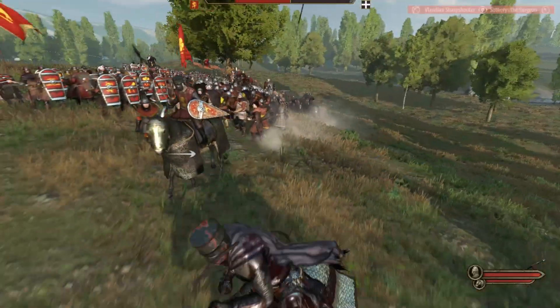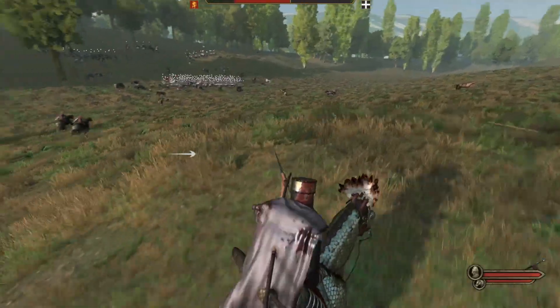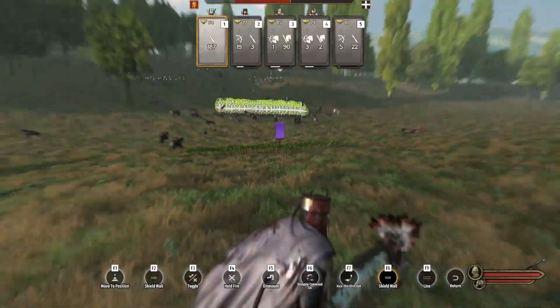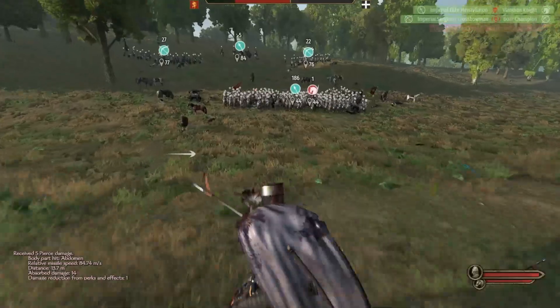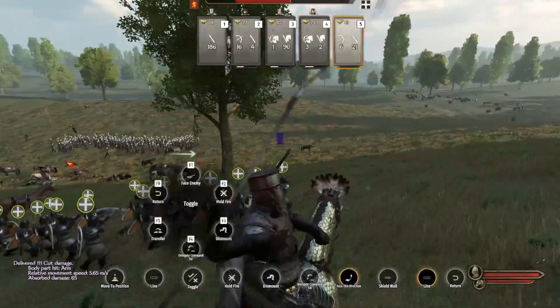Again I try to bait the enemy to charge by harassing them myself. I move the infantry forward just below the ridge, move the archers to a better spot, and get our cavalry in position ready to charge.